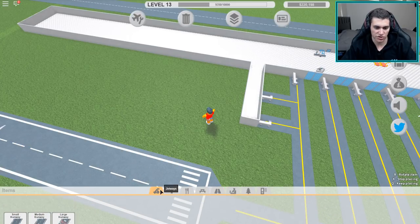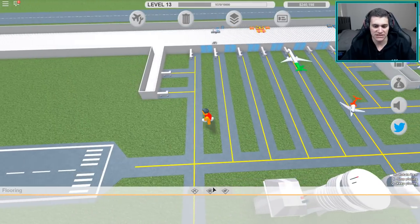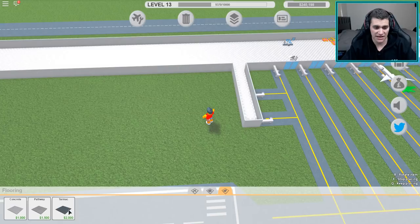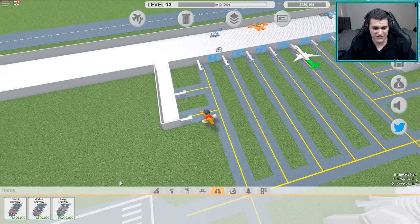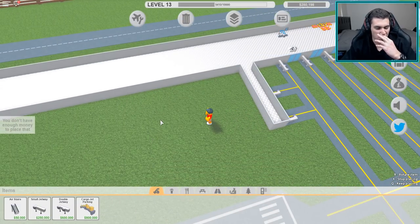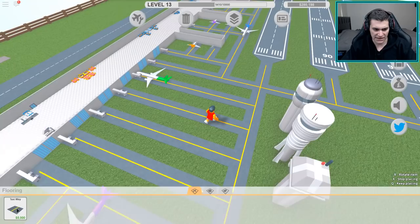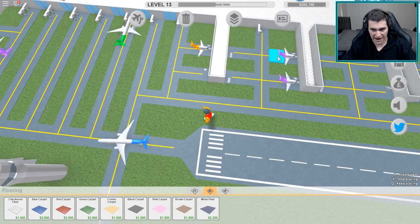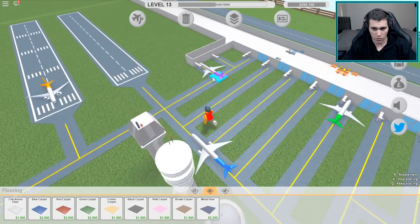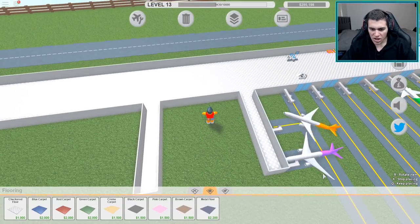We're gonna need our cargo jet parking, which is 800k - really not that much. The big expense was the large runways which we already have two of. We need 800,000 and we need to place it over here. I should see how big this cargo area thing is and build around it. The planes have gotten bigger but the jetways stayed the same size. One, two, three, four, five - a five block gap before the next one, same as the other side. That only costs five grand.